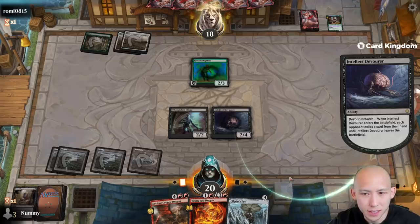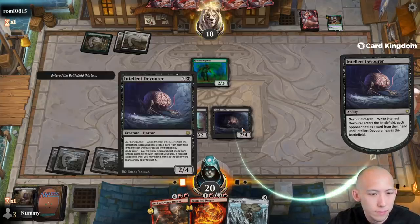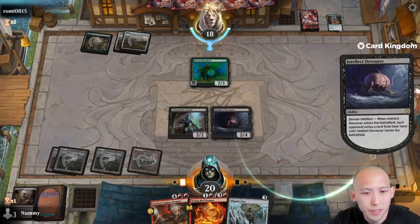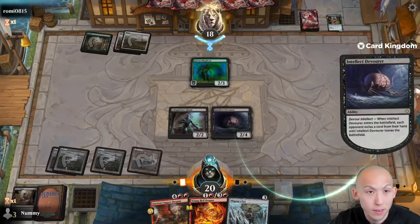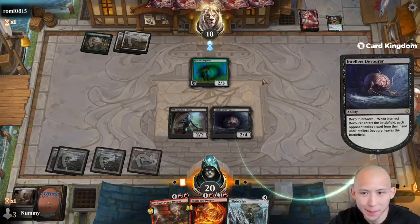Baseline I get to exile a card from their hand, and then if it's a land great I can play it next turn; if it's a spell great I might be able to cast it. It's not that we get to look at their hand with this but you get to eat a card from it. I wonder what happens if they time out with this trigger on the stack — I guess it would just randomly choose a card.